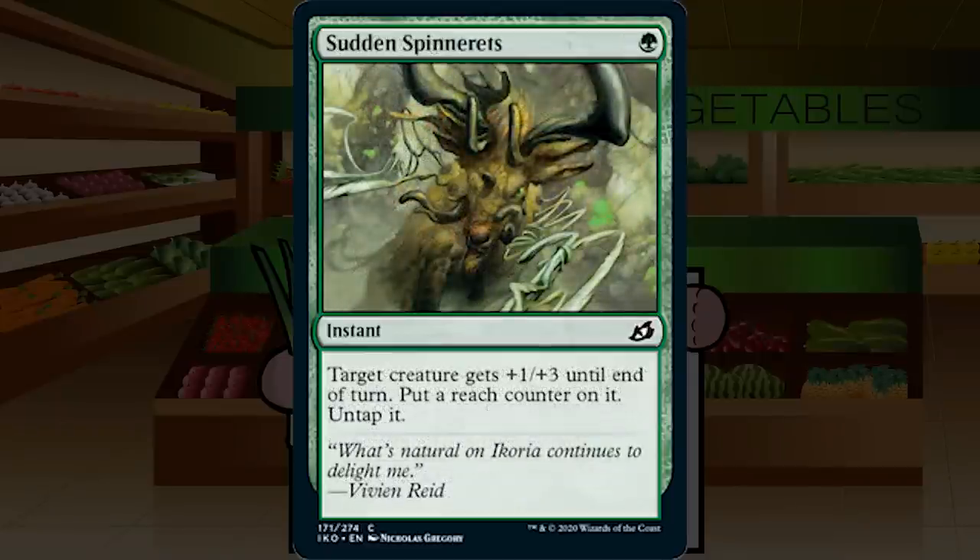Sudden Spinnerette is a single green mana instant at common. Target creature gets +1/+3 until end of turn, put a reach counter on it, and untap it. It's ludicrously cheap — we don't typically see one-mana reach tricks. The +1/+3 should let it live and kill attackers, and the reach counter permanently turns it into a spider. It untaps too, as these spells typically do. Totally fine combat trick, but still a defensive combat trick at its best — C-.